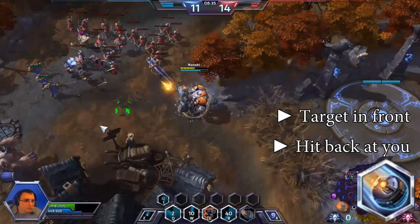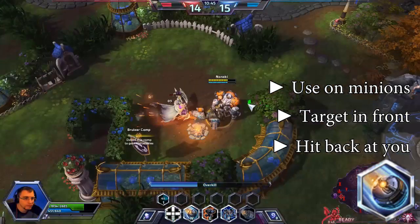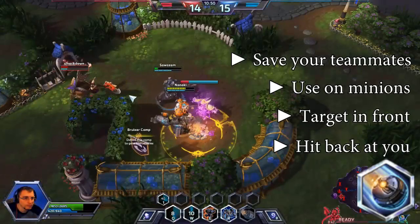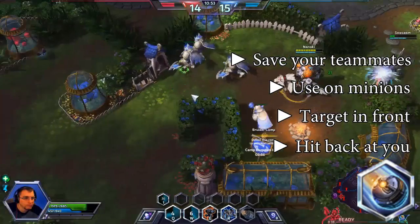Be sure to use your W on structures, mercs, and minions as well, since it does plenty of damage to them all. You can also use W to save your teammates. This Raynor is being chased — I throw a grenade in front of the chasing enemy to knock him away from my teammate, giving my teammate the time he needs to escape alive.